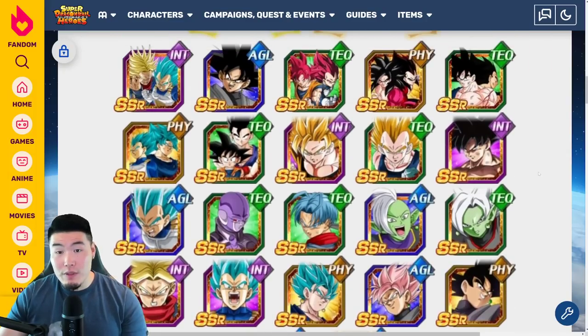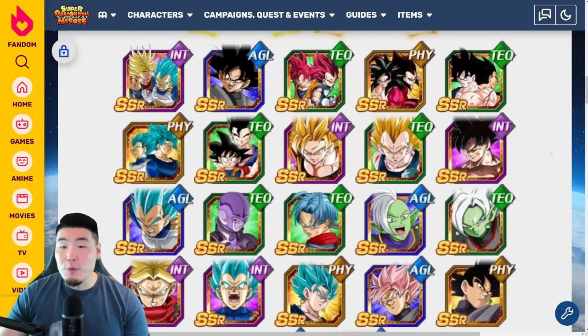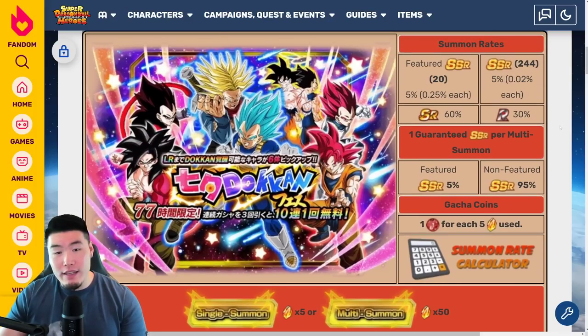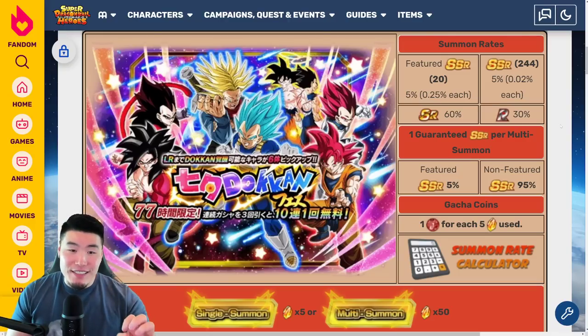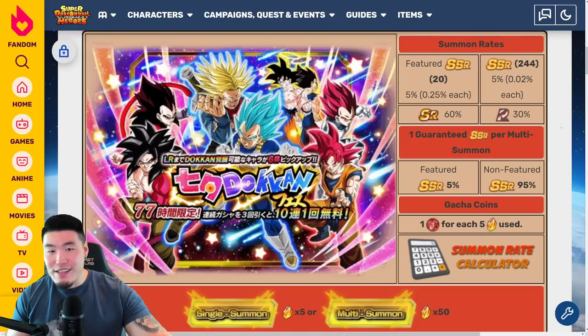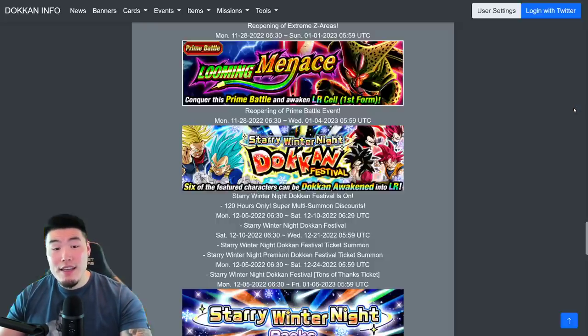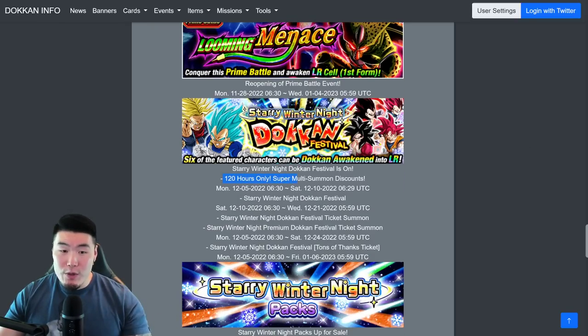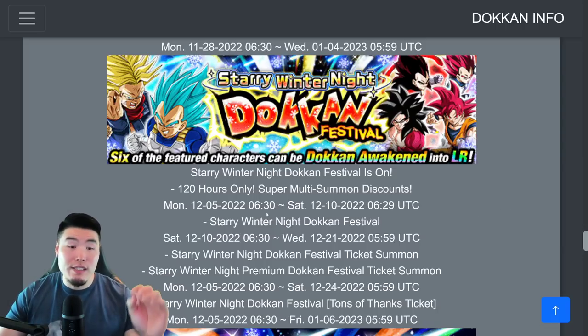20 featured SSRs — not all of them are going to be good pulls, so that's a bit of a problem. But at the top end, with the LRs and some of the Dokkan Fest units, you do have at least half the banner being really good pulls. If this were just a standard banner — 50 stones per multi, no discounts, no tickets — I would actually recommend you either skip or only spend a few multis. But that's not going to be the case, because we know there's going to be 120 hours of super multi discounts — that's 3 paid multis where the 4th multi is free for the first 120 hours.